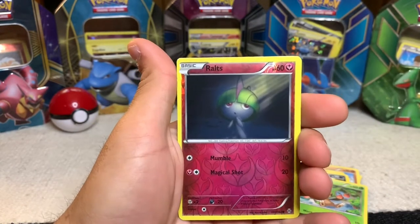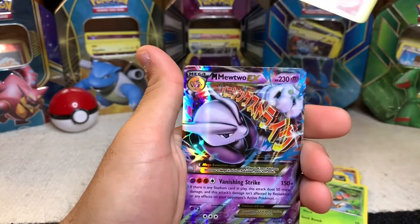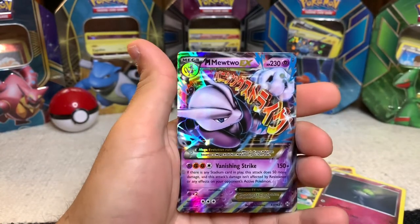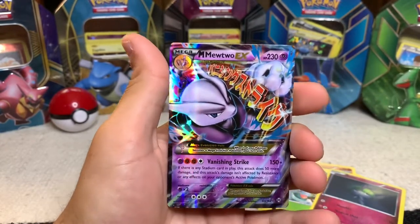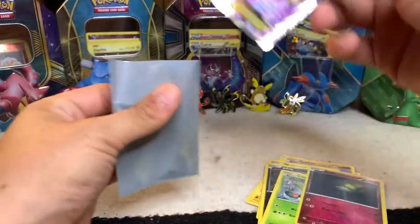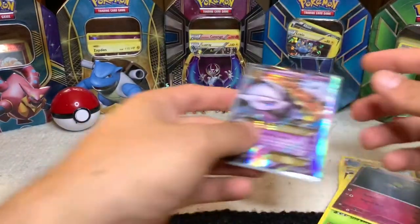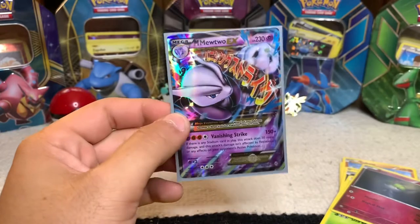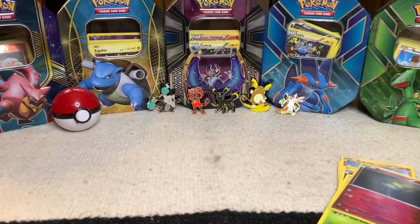Got a nice little reverse. Oh wow, are you serious? No way — look at that, Mega Mewtwo EX! Y'all need to go to Walmart and pick this box up, this thing is crazy! This is just nuts, insanity. Look at that one more time — beautiful art. Dude is looking like he's about to knock me out, so Max, here's a surprise for you!